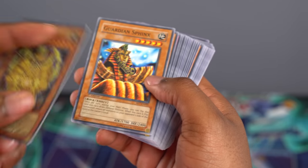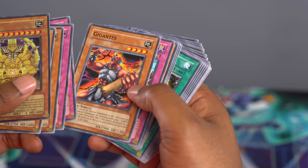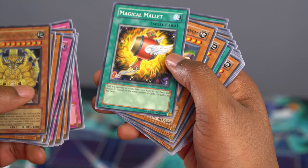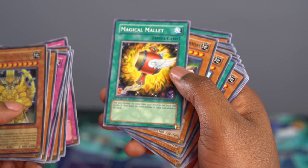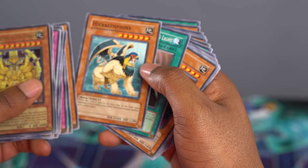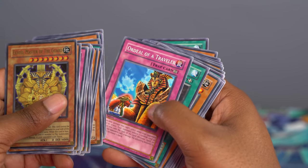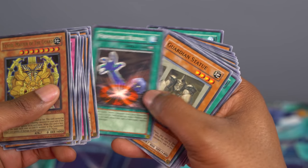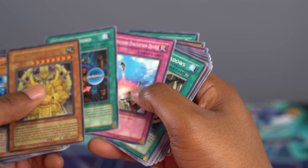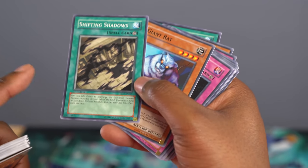Next up we have Guardian Sphinx — one of the Sphinxes we'll need to summon him. Giant Rat — good floater. Compulse, a good card. Magic Drain, Gigantes — he's a good special summon. Ordeal of a Traveler, Sand Moth, MST, Waboku, Magical Mallet. Maui Interceptor Cannons, Hyriaco Sphinx — another Sphinx monster. Swords of Revealing Light, Giant Rat, Gigantes, Ectoplasmer, Maui Interceptor again. Premature Burial — nice card. Guardian Statue, Shield and Sword — imagine using this on him. Compulse again, Shifting Shadows. This card actually lets you rearrange your face-down defense position monsters so your opponent never knows which one they're attacking.